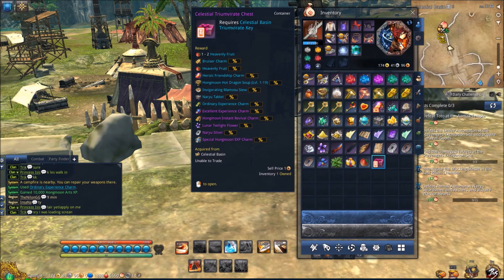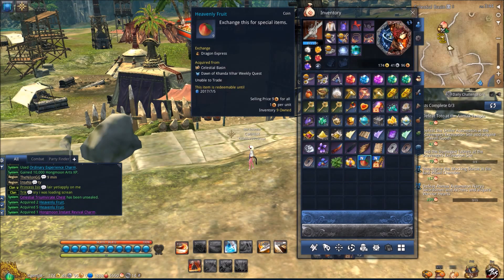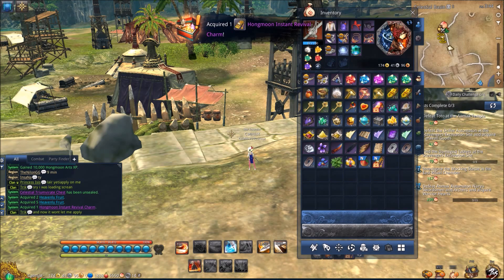So, open the box and — oh, I got five heavenly fruit and I got two, so I got seven fruit from that one. I scored on that one.